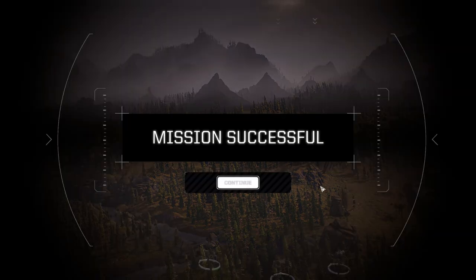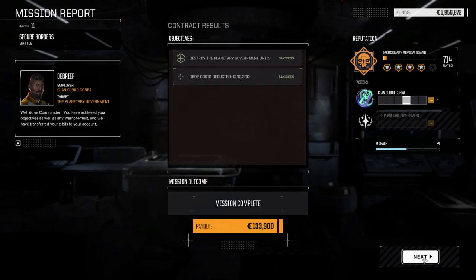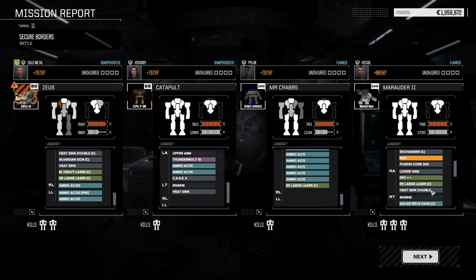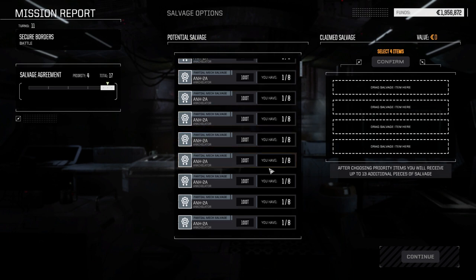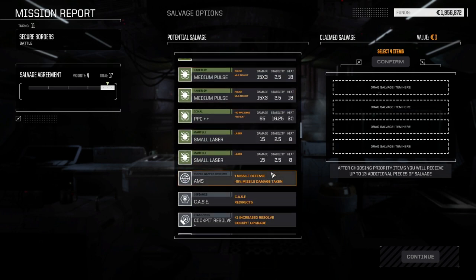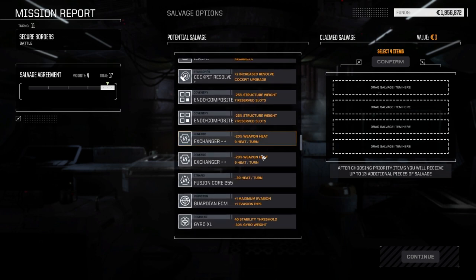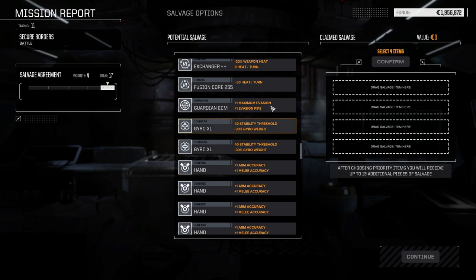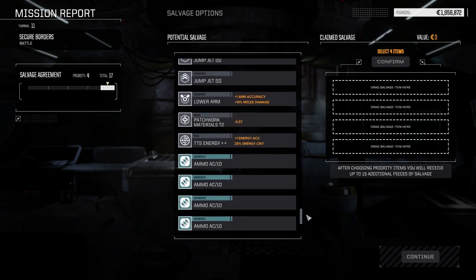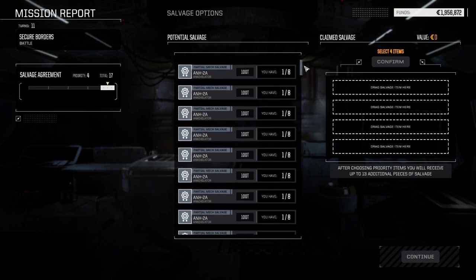Not quite what I was hoping for, but 133,000 C-bills — that's probably going to go to repairs. I don't think we took any component damage — we were pretty good at avoiding internal hits, though the Zeus did take a nasty shot. It's starting to show its age — it's not quite the brawler we need. We do have Annihilator parts, so we could take four Annihilator parts and hope to get more. I don't think there's really anything else we absolutely have to have.